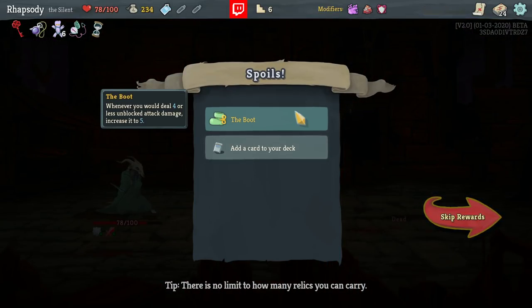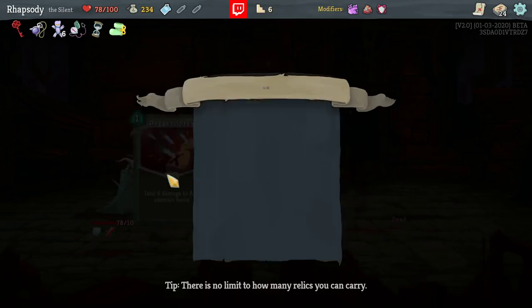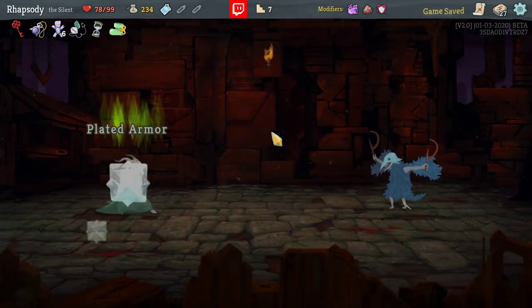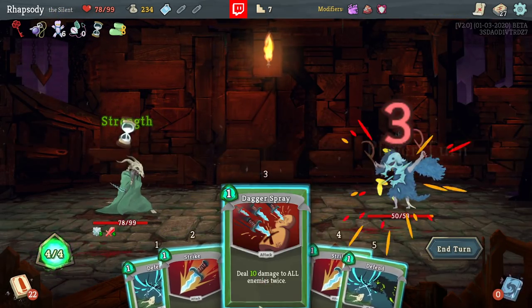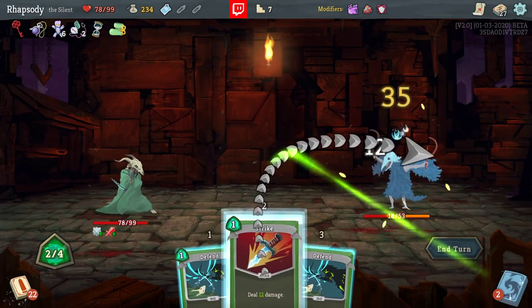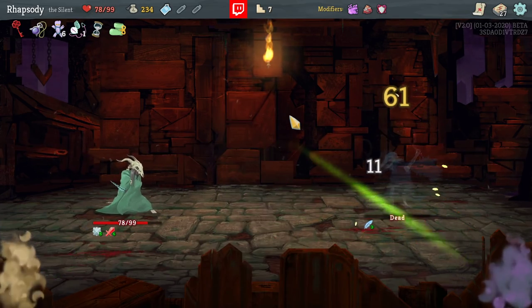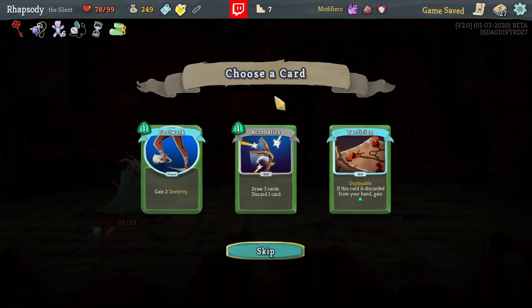The Boot: whenever you deal four or less unblocked attack damage, increase it to five — as well as Dagger Spray. Dagger Spray hits its damage twice, so it benefits twice from the strength that we have. It does 20 damage by itself in AoE! Acrobatics is actually pretty good as draw here. We have the extra energy from the Cursed Key, and it helps us to discard Curses that we might otherwise be holding.